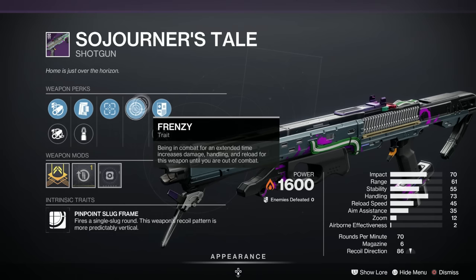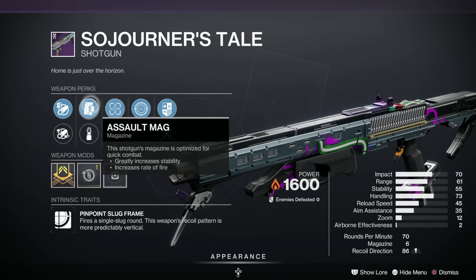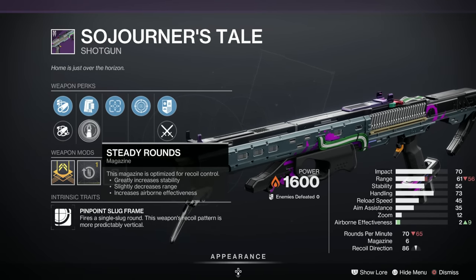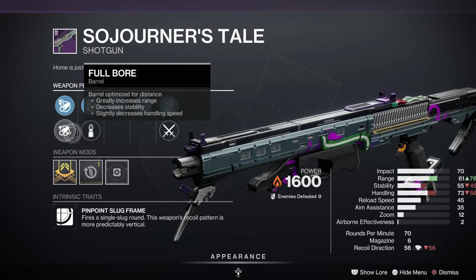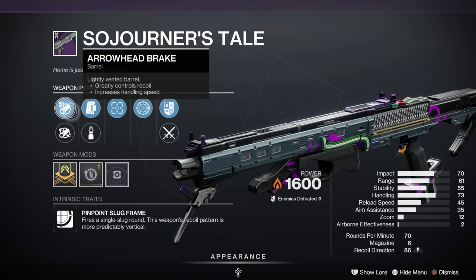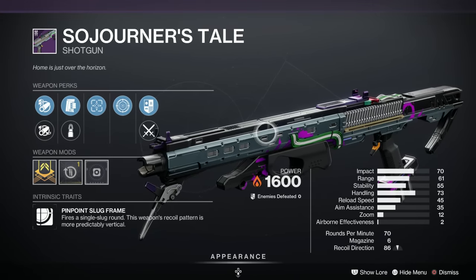Next we have the Sojourner's Tale — a solar shotgun, slug frame, which is quite nice. Popularity-wise, Frenzy is the second most popular perk, Tunnel Vision is the least popular in that column. Assault mag is the highest-rated magazine perk, steady rounds is the worst. We do have Full Bore, which is the most popular barrel, and Arrowhead Break, which is third most popular. I'd say probably a C — not great.